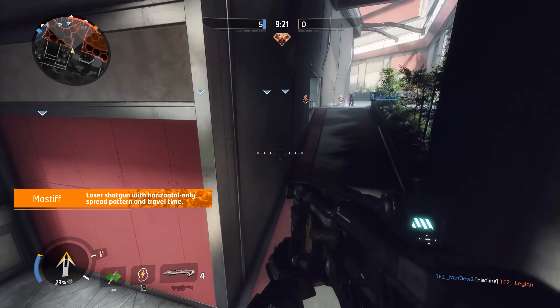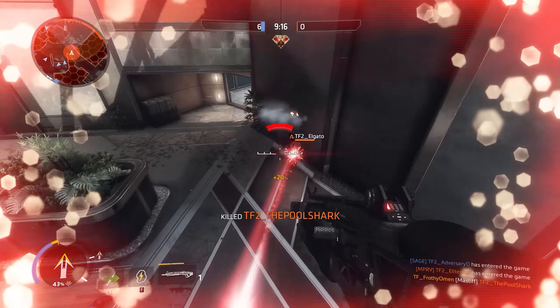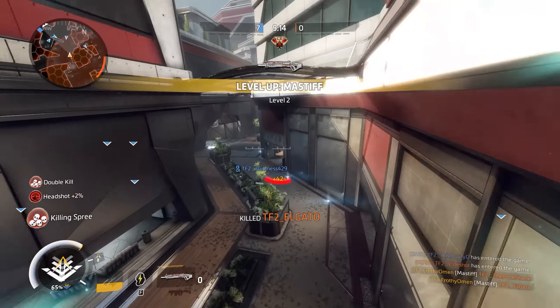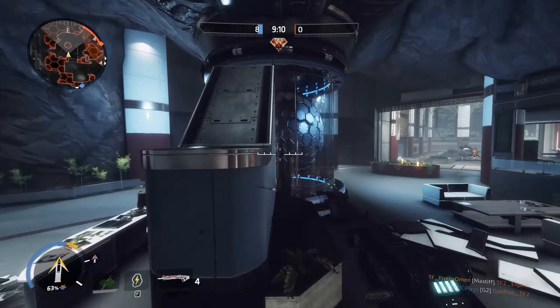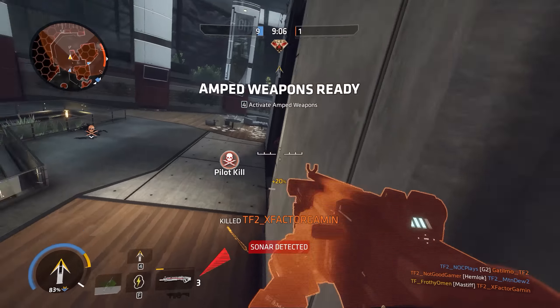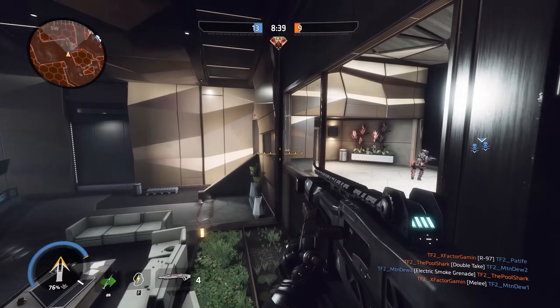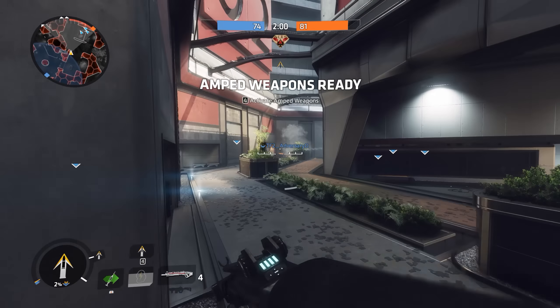Our other choice is the Mastiff. This is a laser shotgun firing in a perfectly horizontal fan shape — there's no vertical spread to speak of here. This shotgun fires somewhat slow moving projectiles, meaning that you have to lead your shots with it. Since you're using this weapon at such close ranges, you generally don't have to lead your shots very much, but it's surprisingly capable at long ranges as long as you catch somebody off guard.